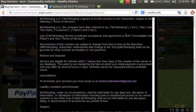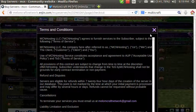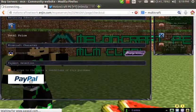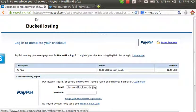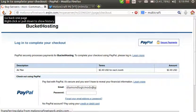You can click terms and conditions to read them — it's the MCN with Meloncraft Network hosting and a whole bunch of extra stuff. So let's go back up here, exit this out, and you can come down here and click Pay with PayPal, and then it'll take you to the PayPal page where you put in your password and you'll be fine.